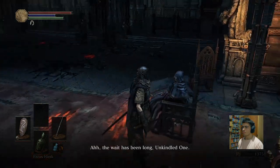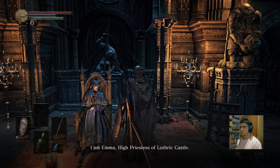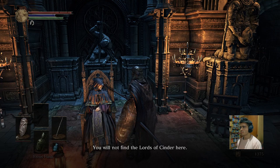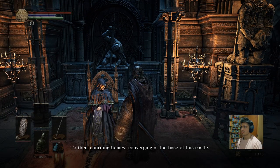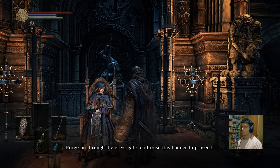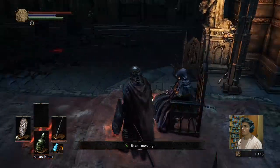The wait has been long, unkindled one. I am Emma, High Priestess of Lothric Castle. Allow me to speak frankly — you will not find the Lords of Cinder here. They have left, gone to their journey homes, converging at the base of this castle. Head to the bottom of the high wall, forge on through the great gate, and raise this banner to proceed.